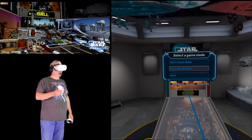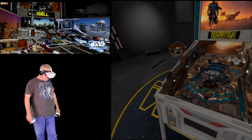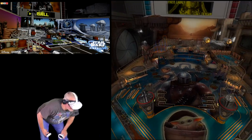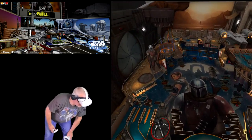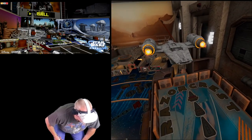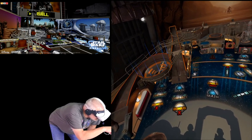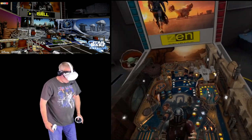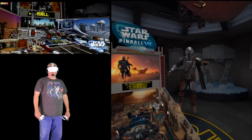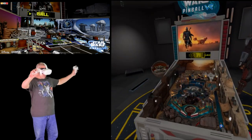Okay, so we've got classic mode and arcade mode — let's go ahead and go classic mode. Before we start I've got to get a little look at the table here. One of the cooler things you can do in the Zen Pinball VR games is actually get up close and look at all the little details in the tables. Some of this stuff is just intricate and nuts — these tiny little beams of light are just great. And hey, there's Mando and the Child. Not baby Yoda — I'm not calling him baby Yoda, it's the Child. Stop calling him baby Yoda.